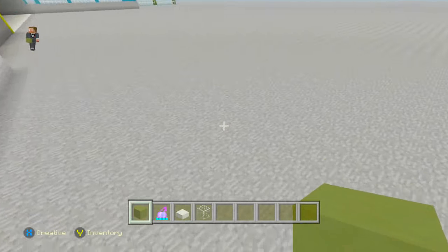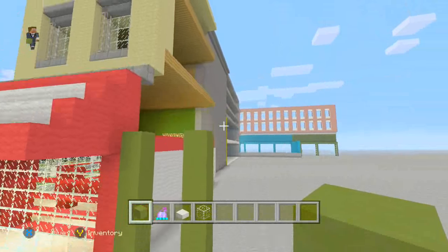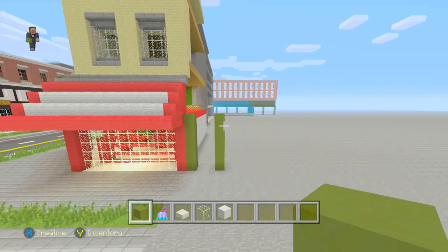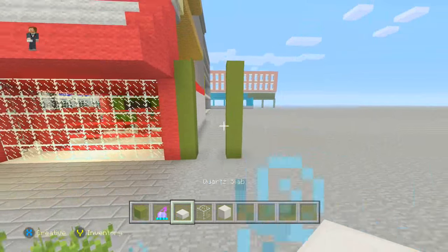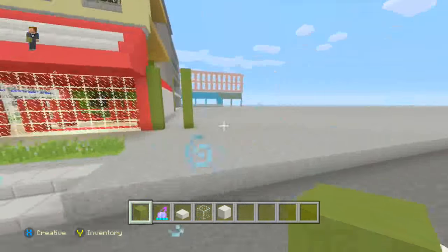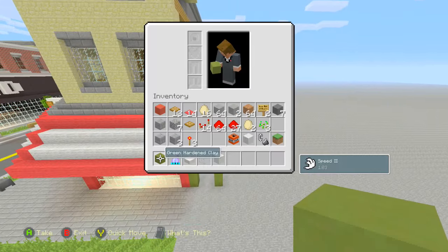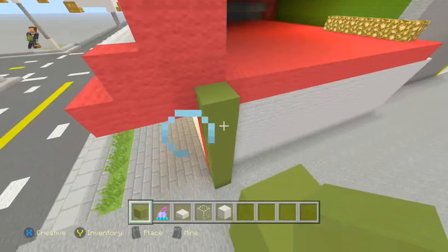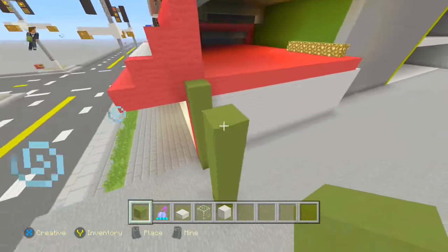So, Starbucks — build up to this point here then just leave a two block gap, it's pretty much the same as Greg's I believe. In today's video on how to build a modern city, we are beginning to build our Starbucks. All we've done so far is get ourselves green hardened clay, quartz, lab glass blocks, and block of quartz, and just built up two pillars with a space of two blocks to the same height as the GameStop here.